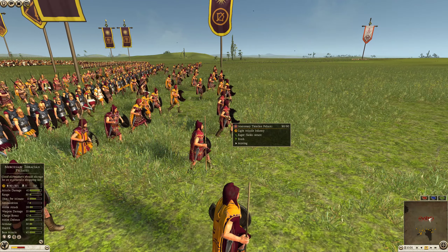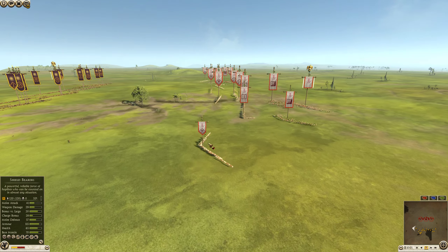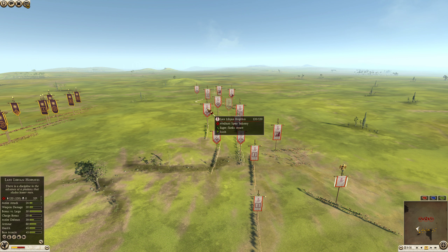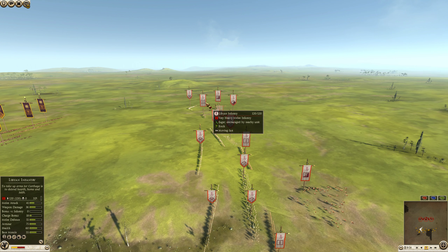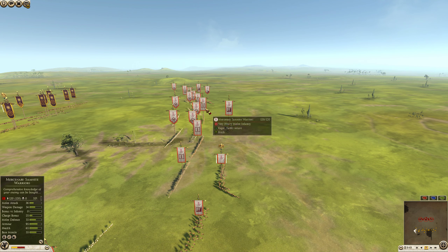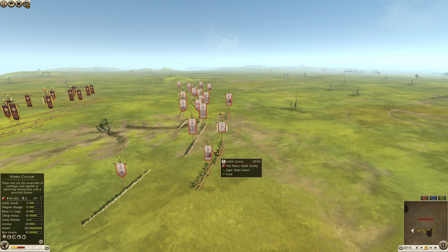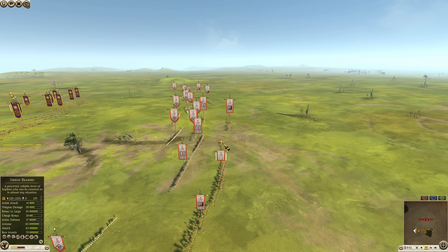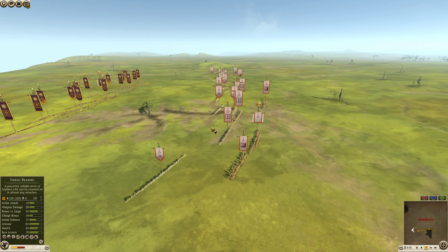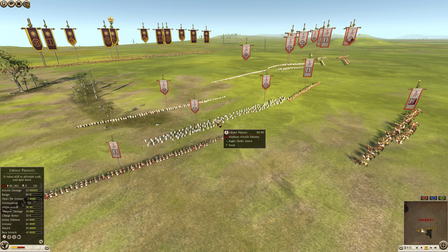There are also a few mercenary Thracian peltists — a little light on armor but with heavy javelin damage and decent melee stats once in combat. For Carthage, there are some late Libyans on either flank and two in the center, a mercenary Libyan infantry on the far flank, two mercenary Samnites, three noble cavalry plus the general, and one mercenary Scutari cavalry — a very odd build for Carthage.